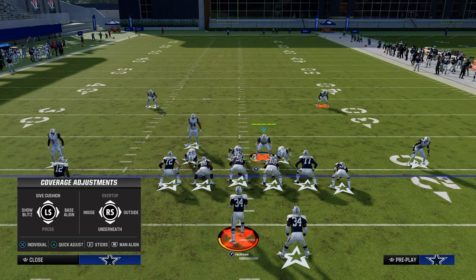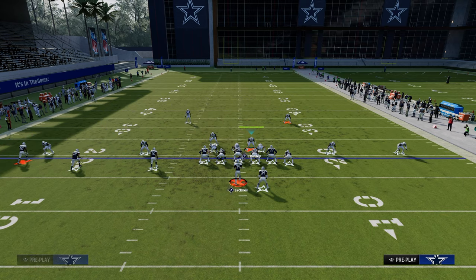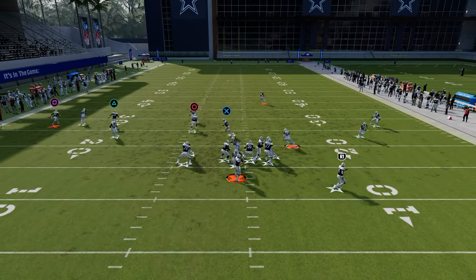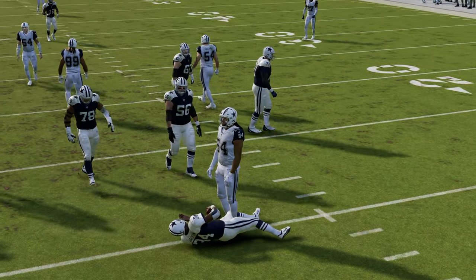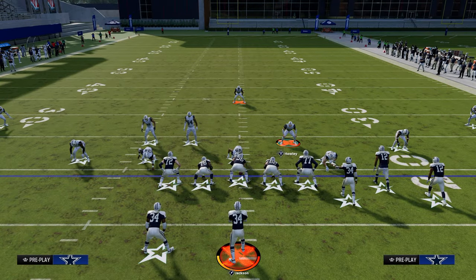If you also want to back off the slot corner on the right side, man him up on the tight end, individually back off the tight end, then put him back in a zone. You can see how we fix the defense without having to un-base and re-base the line. This is a very helpful tip that will significantly improve your alignment.